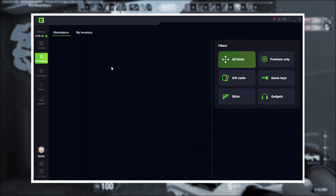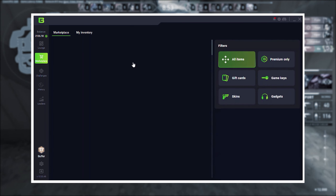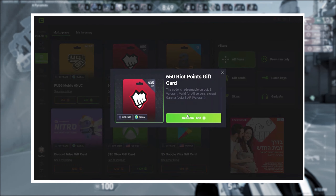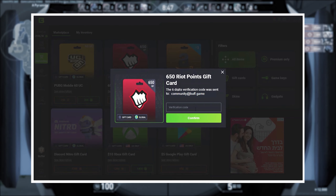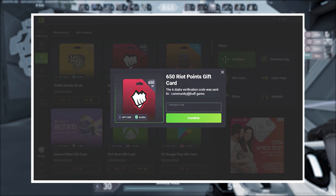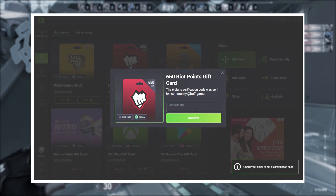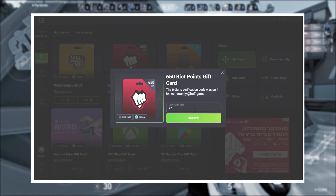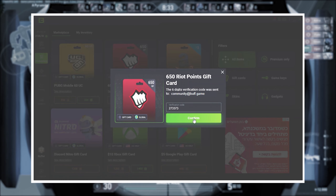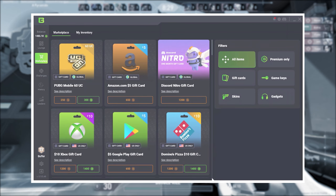This is where you can redeem your Buff points. There are several different options you can select from — just scroll down and look at all the options and pick any one you want. Basically, you don't have to do anything. You just play your favorite game and let the Buff application run in the background and it will do its job. Also, you can pay me with Buff points for making your own montage if you guys want to.